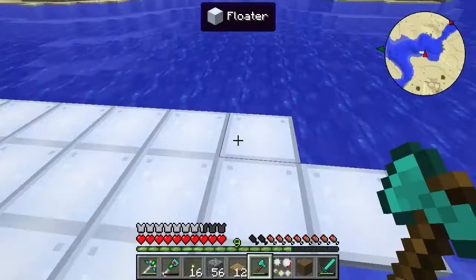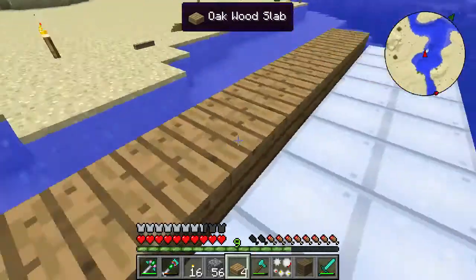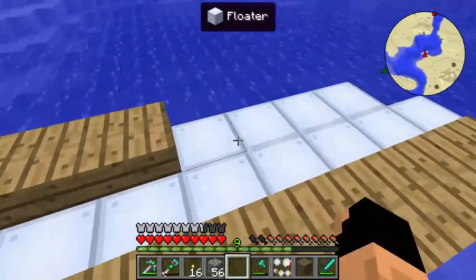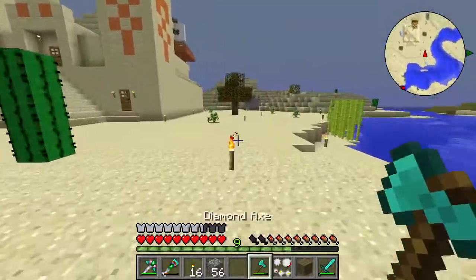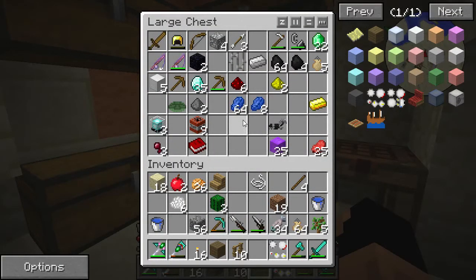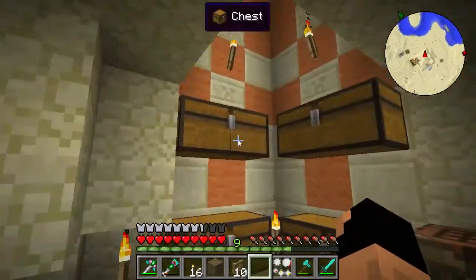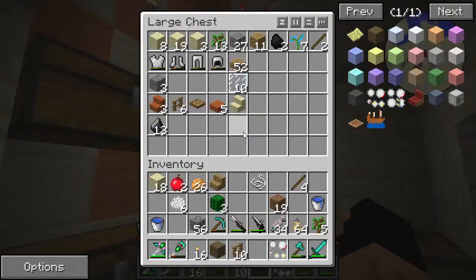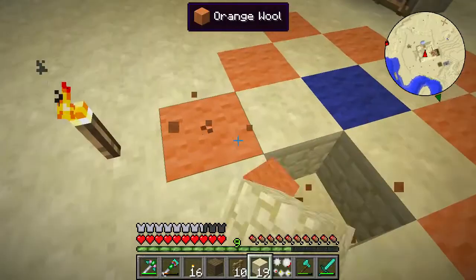We're going to want to run these stairs all the way down the side of the boat. We're going to need more wood for this — let me collect more material and we'll get the idea going. Alright, the ship is almost done. There's just one more thing I want to grab before we take a look at the boat.